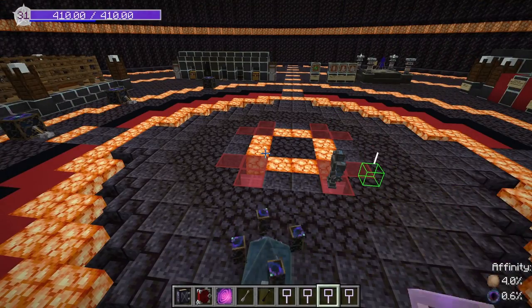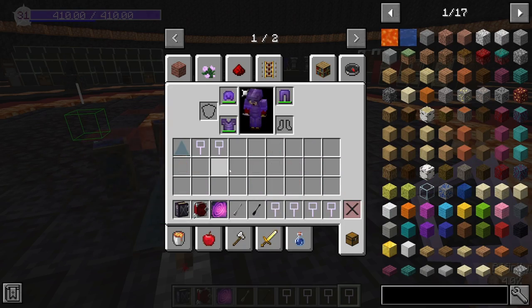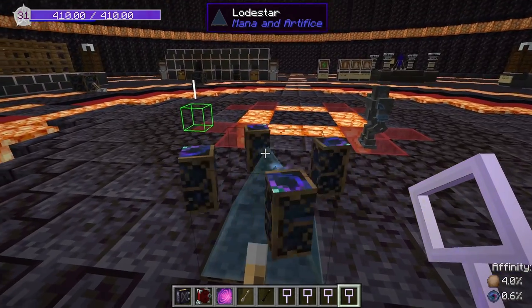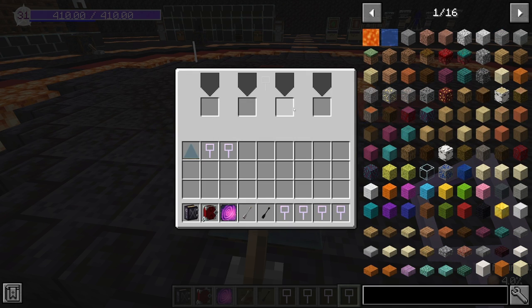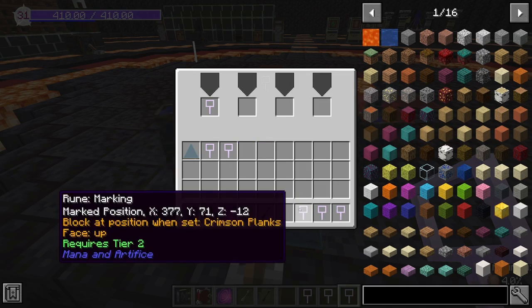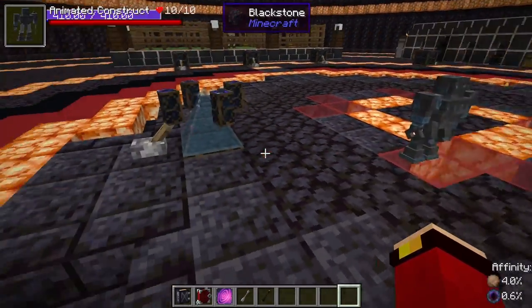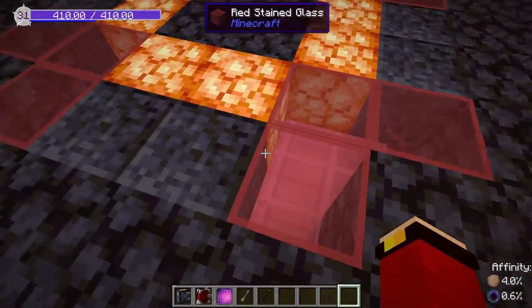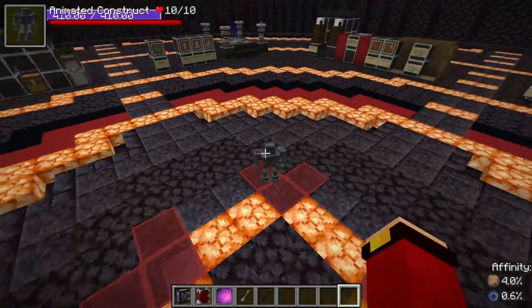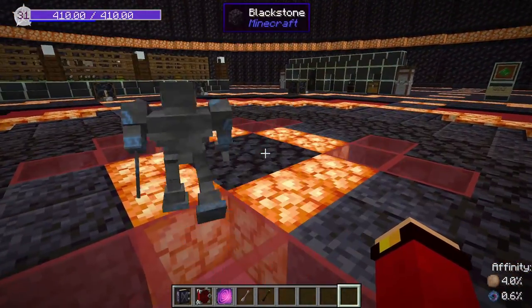Now I'll show the patrol command. Get rid of the current commands — deleting does return your runes of markings. The patrol command uses four points and is different from move: he'll actually start attacking things while patrolling. Flip the lever and he goes between all points while guarding. He's now my guard robot.